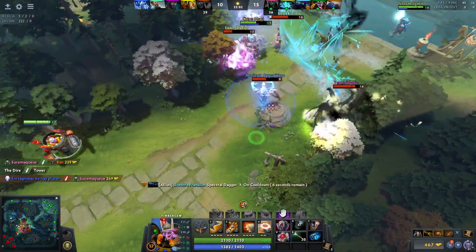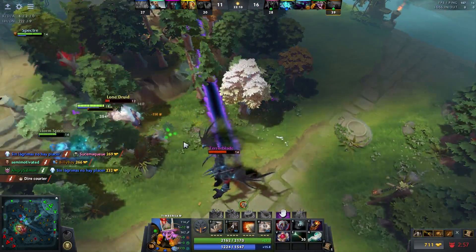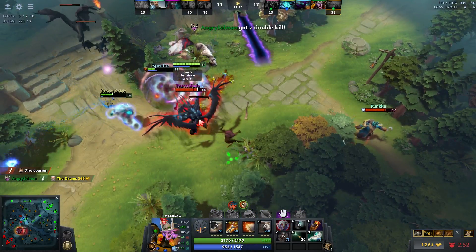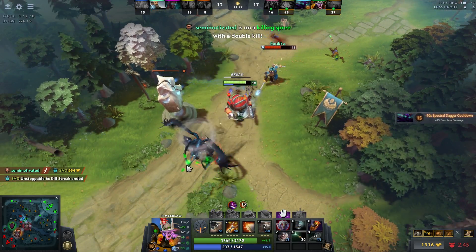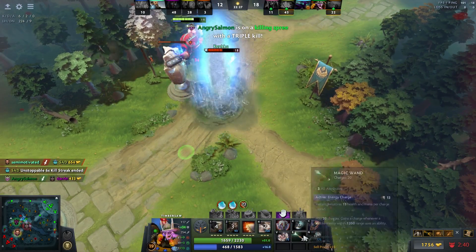This looks like a good fight - they're pretty far out of position. Picking up my Euls. My team barely needs me at this point, but I don't die so I have no concerns. I was so close on the Lotus on the Sunder - that was so close. But we're in a good spot. I'll take their tier two tower.